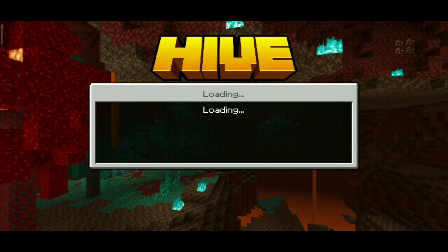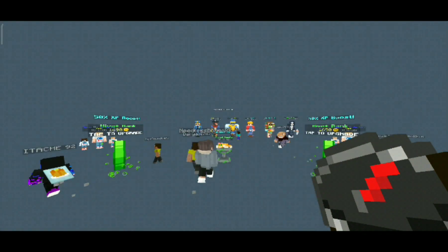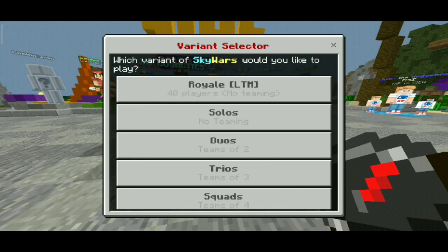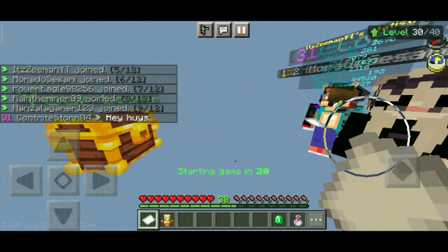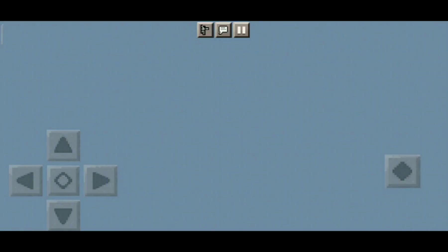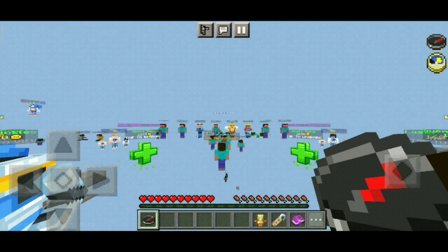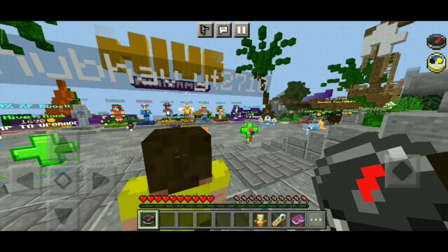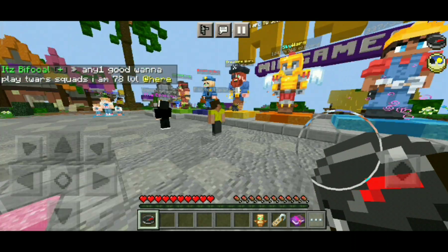Let's just hop on and as you can see we are on the Hive, and the Steve glitch is nowhere to be seen. Let's hop on solos — the game lags a bit, but boom, the Steve glitch is fixed. Let's keep trying on another server. As you can see here, everything is clear — no Steve glitch can be seen.